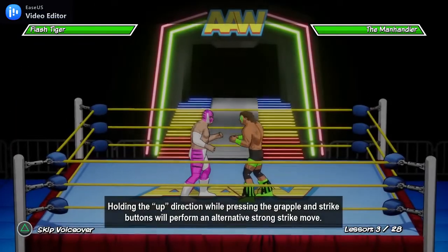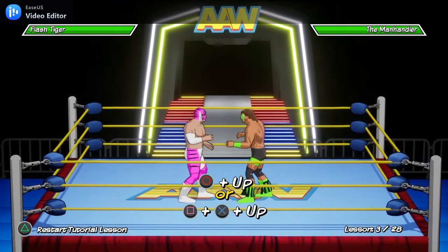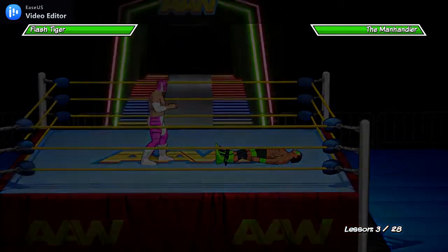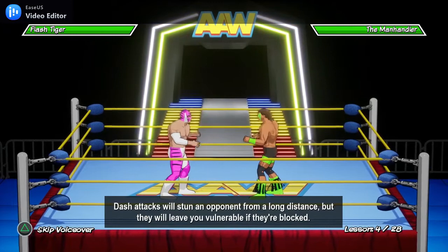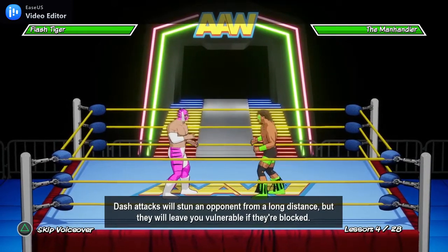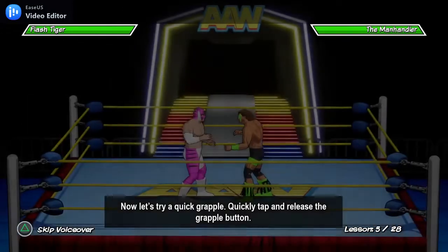Holding the up direction while pressing the grapple and strike buttons will perform an alternative strong strike move. Holding the down direction while pressing the grapple and strike buttons will produce a dash attack. Dash attacks will stun an opponent from a long distance, but they will leave you vulnerable if they're blocked.